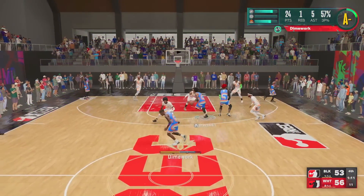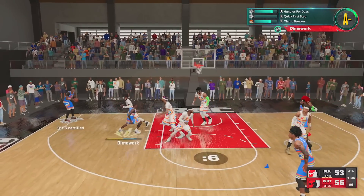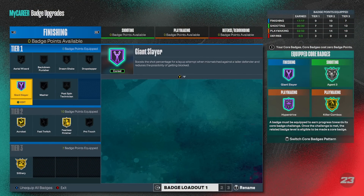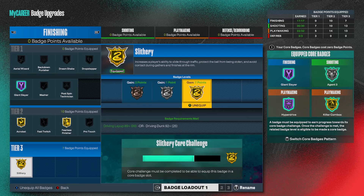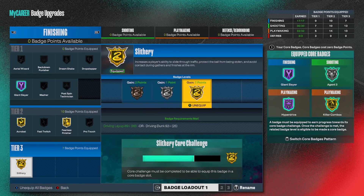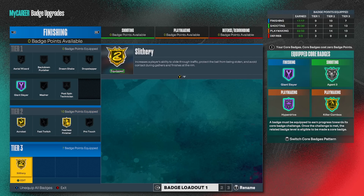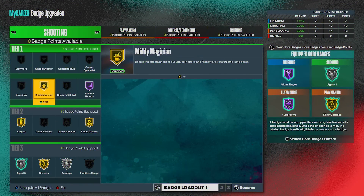There are still a few things I'm going to test and experiment with, and if I find anything out I'll post it on Twitter or do an update video. For the finishing badges I got just about everything I need — the only thing I'm really missing is gold fast twitch. But I've cored gold slithery, put four into giant slayer, and I'll have three extra to run fast twitch on bronze, which helps when I drive to the rim, pump fake to get them in the air, and go back up with it.